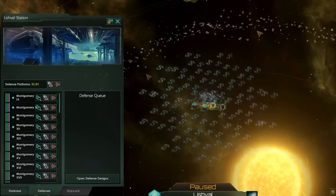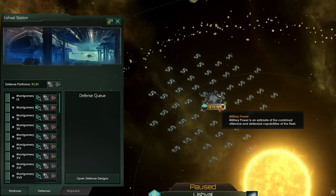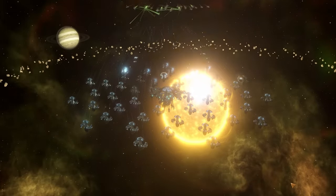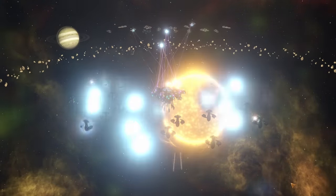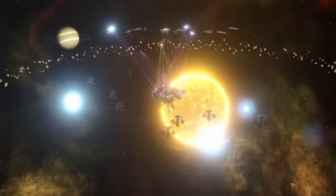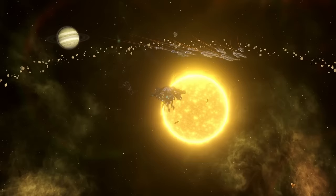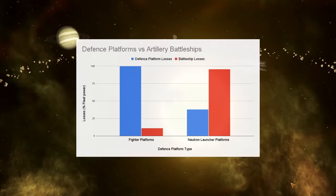How about if we look at the hangar defensive platforms instead? This actually gives our defensive position a higher military power, which in theory should mean they do even better against these artillery battleships. But as you can see from this engagement, the carriers do launch - however those artillery battleships are firing further, firing faster, and firing before the fighters even get into range. That's why you will lose every single one of your carrier platforms if you try to use them to defend against battleships in the late game. They simply don't work. You're only going to lose around 5 to 15% of your battleships, whereas conversely you're going to lose every single defensive platform and your station if you try to set it up this way.